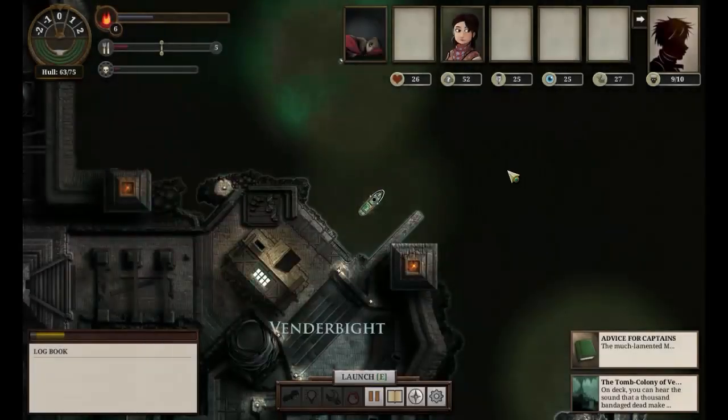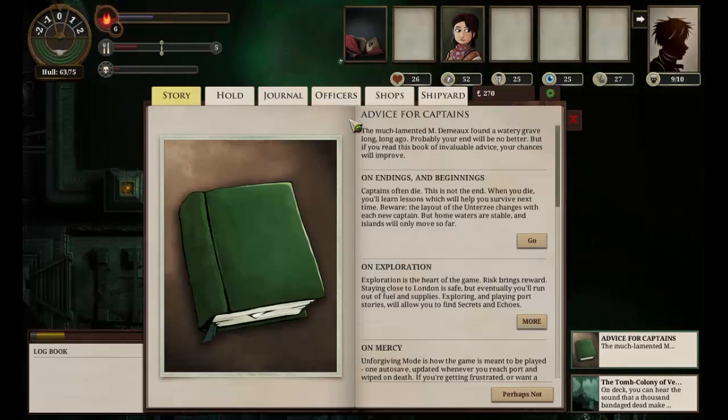Well hello and welcome back here to Sunless Sea. You join us in the port city of Vendorbyte. Last episode we started a new character, we helped out someone smuggle away into the city. Today we're going to head north a little bit and see if we can find some items we needed to get our story going forward.